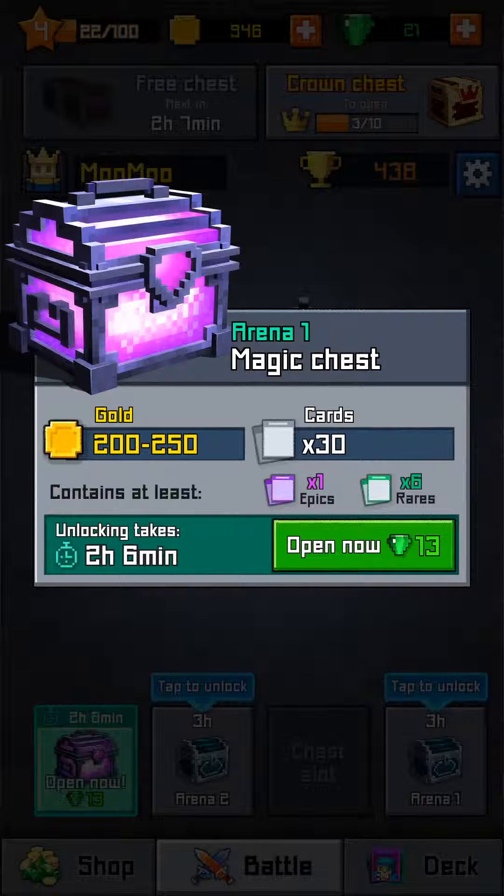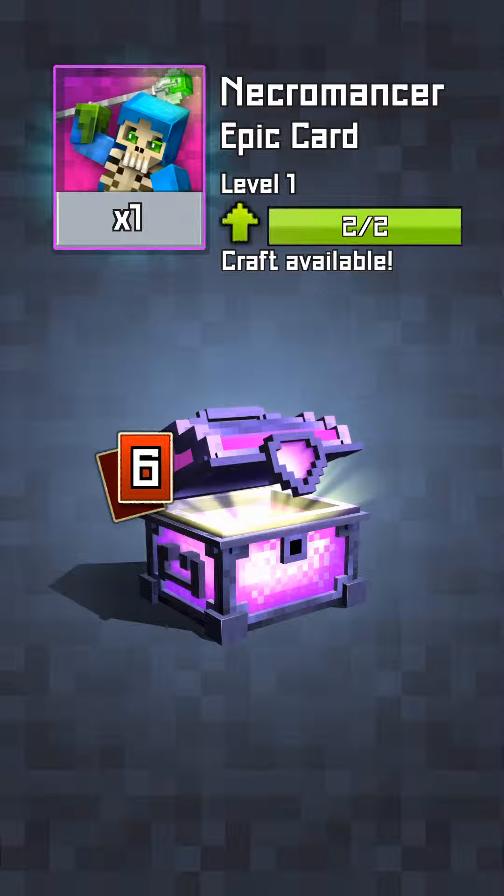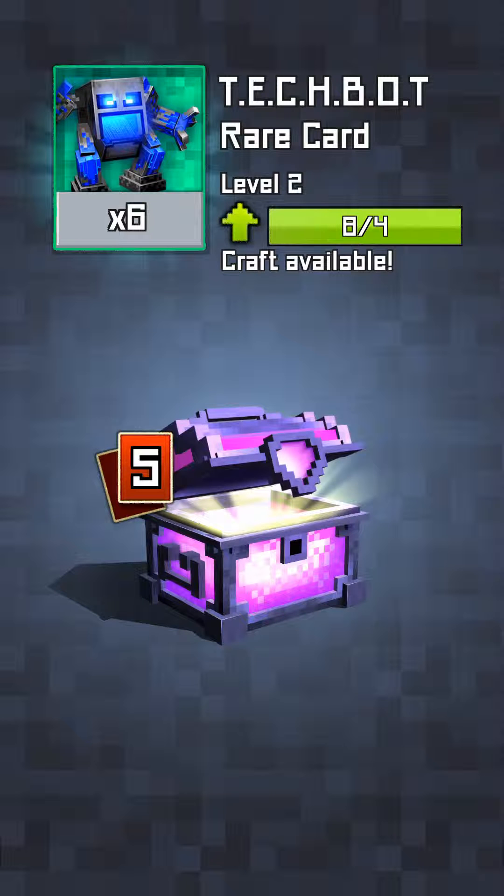I did not want to wait two hours and six minutes, so I'm gonna gem it. 243 gold, a necromancer. I'm okay with that, I'm okay with that, because now I can upgrade it.